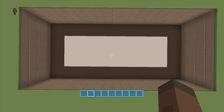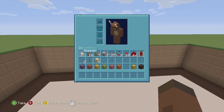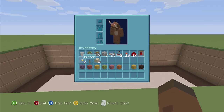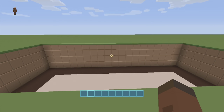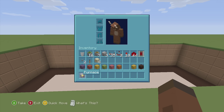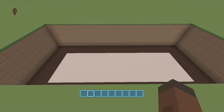For this build we're going to need a 15 by 5 spacing and we're also going to have to dig down four. We're going to need one hopper, 16 sticky pistons, seven regular pistons, three droppers, 35 redstone repeaters, two redstone comparators, 10 redstone torches, a handful of redstone dust, one detector rail, two buttons, a lever, four pieces of sand, and a furnace. These are my blocks of choice — I'm going to be using yellow and black stained clay for the door.